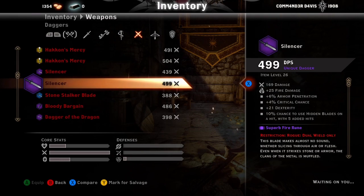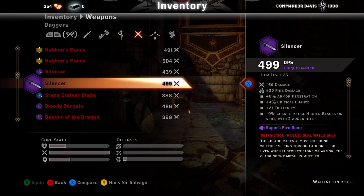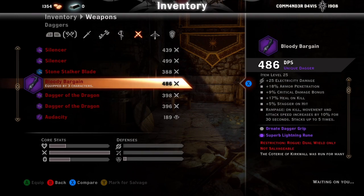For daggers: the Silencer and Stone Stalker Blade are the item level 26 daggers — really overpowered. Bloody Bargain is another good one, coming with 17% heal-on-kill. It's overall really good because of the Rampage passive — on kill, movement and attack speed increase by 10% for 30 seconds, stacking up to 5 times. That means you can have 50% attack speed and 50% movement speed.